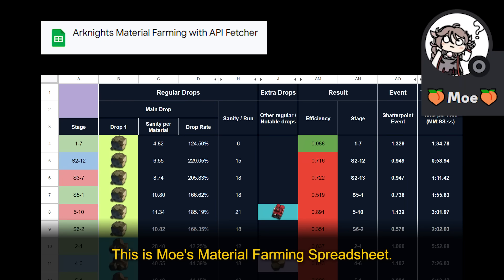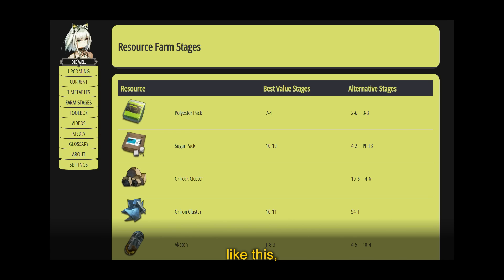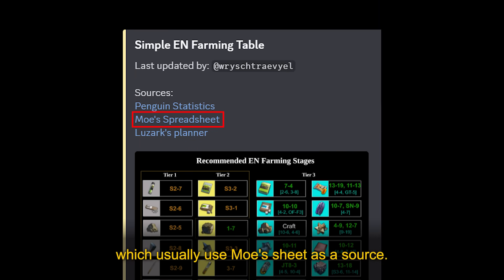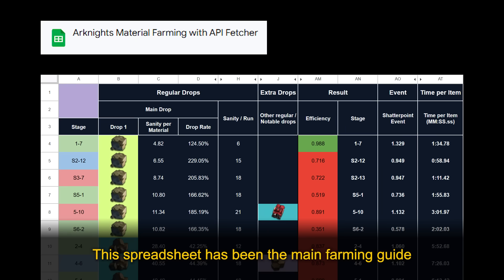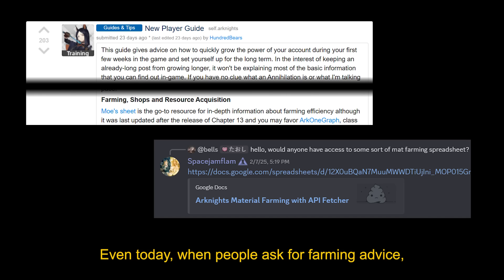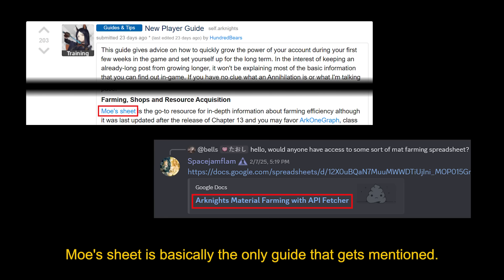This is Moe's material farming spreadsheet. If you haven't seen it before, maybe you've seen more simple farming guides like this or this, which usually use Moe's sheet as a source. This spreadsheet has been the main farming guide for EN players ever since Moe made it 5 years ago. Even today, when people ask for farming advice, Moe's sheet is basically the only guide that gets mentioned.